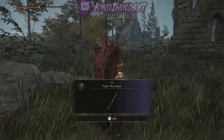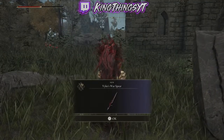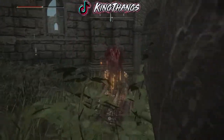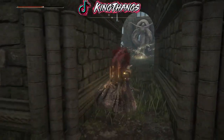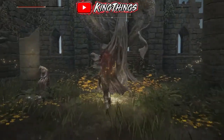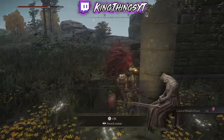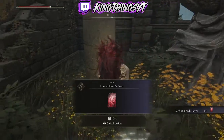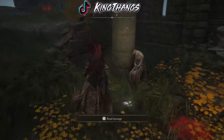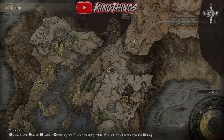Alright, before you're allowed to go into this church, you have to take out an NPC. It's very annoying, very quick, very fast. But we finally beat him — we got his Vyke's War Spear and another Feral Calling of some kind. You're going to want to take a rest at the Lost Grace here, and you're going to want to get the Lord of Blood's Favor.